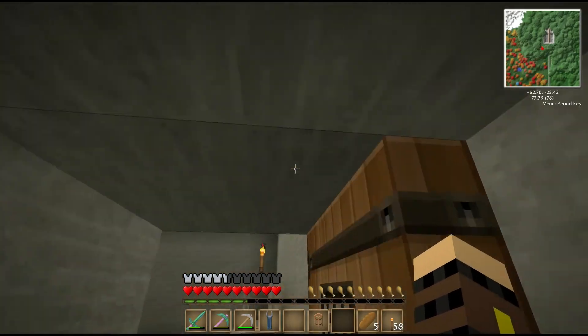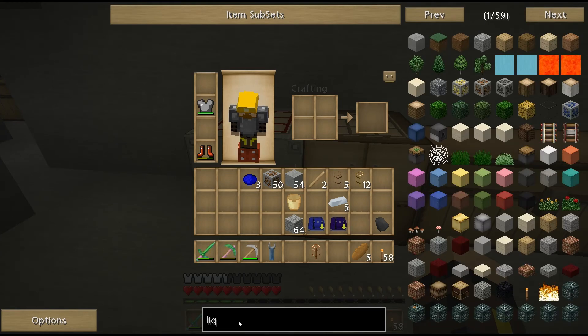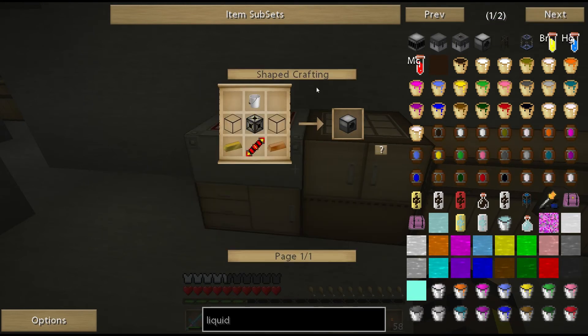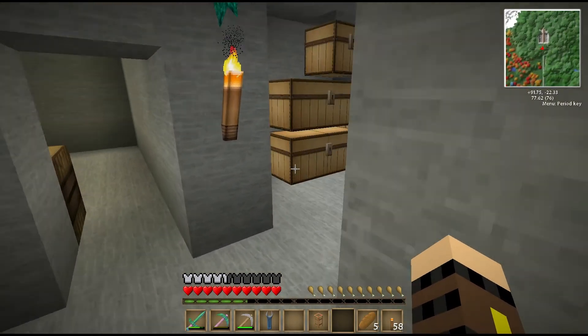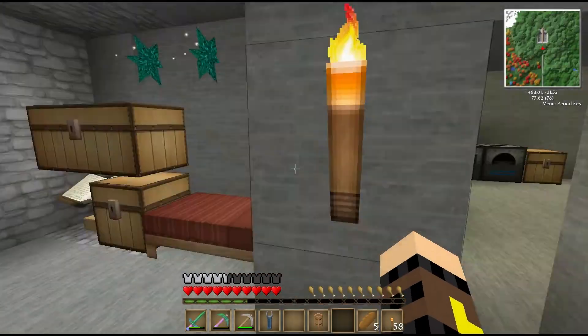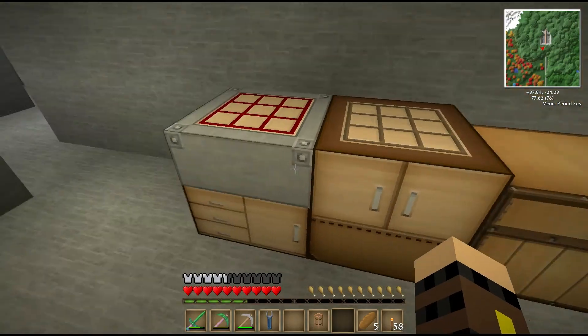Now that that's done, I want to make another block called a liquid transposer — part of Thermal Expansion. All these blocks I'm making right now are part of Thermal Expansion, by the way. The liquid transposer will allow me to take the lava from my cans and put it in this machine — it has an internal tank. Then it will output into the containers I made. I made a bunch of aluminum cans and those should work in the steam engines. I tested it on my single-player testing world and they should work perfectly.